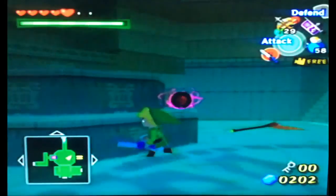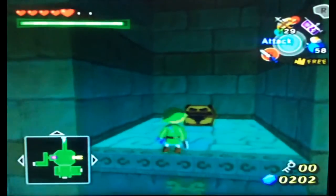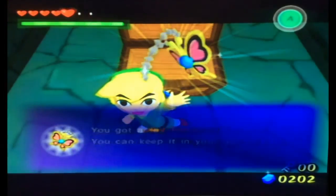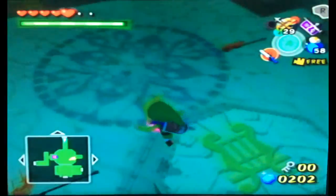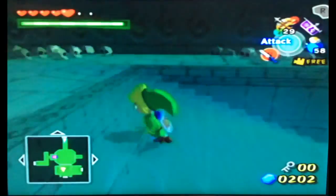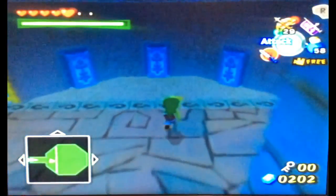Now we have access to the mini-boss — woohoo! Let's first open up this chest. Woohoo, another joy pendant. Let's keep it moving then. Right now we're just going to leave Medley right there, and we don't exactly have a key yet, so we're going to have to enter through this door here, which is the layer of secrets.